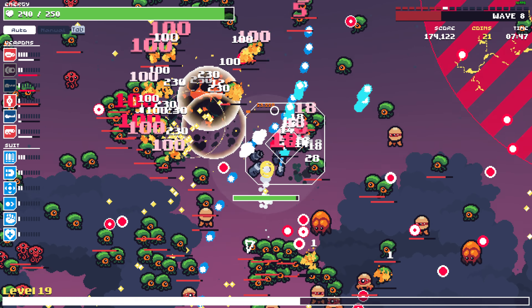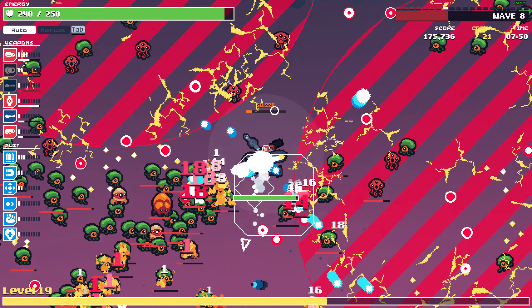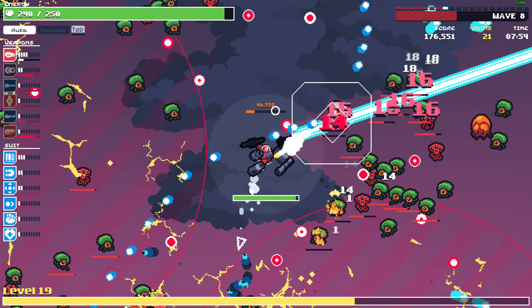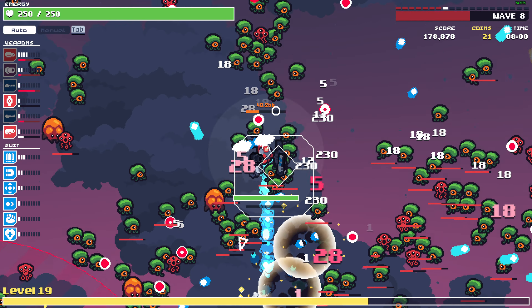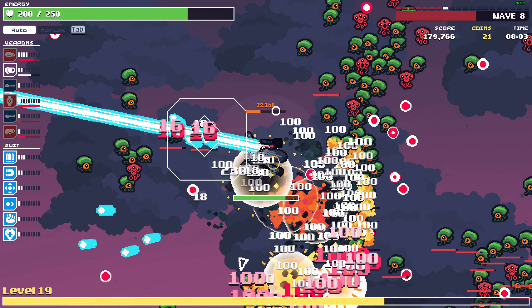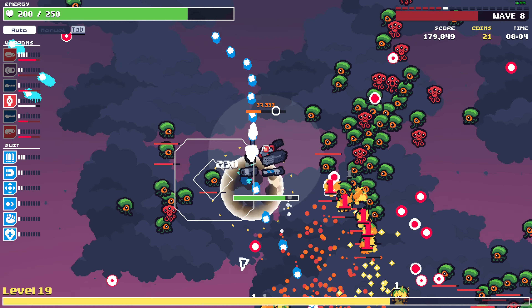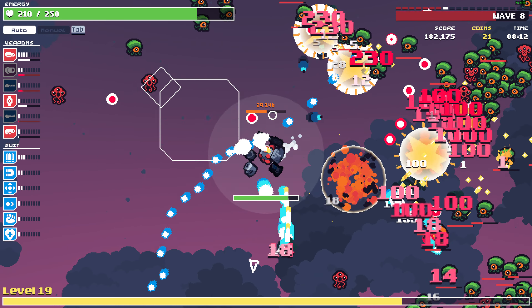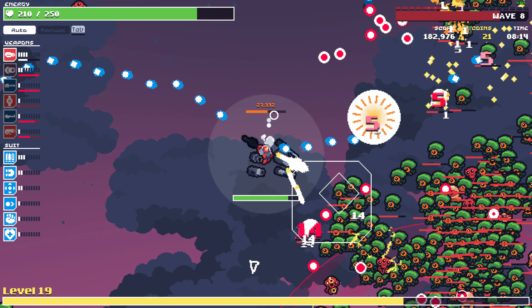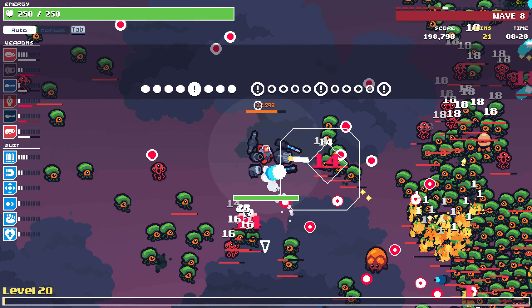Okay, this green enemy is new — we're gonna die. Let's just run for now. We are not dealing that much damage, we need more damage right now. Green enemies are just pretty tanky. We are at wave 9 right now — more capacity. I'm expecting a boss.